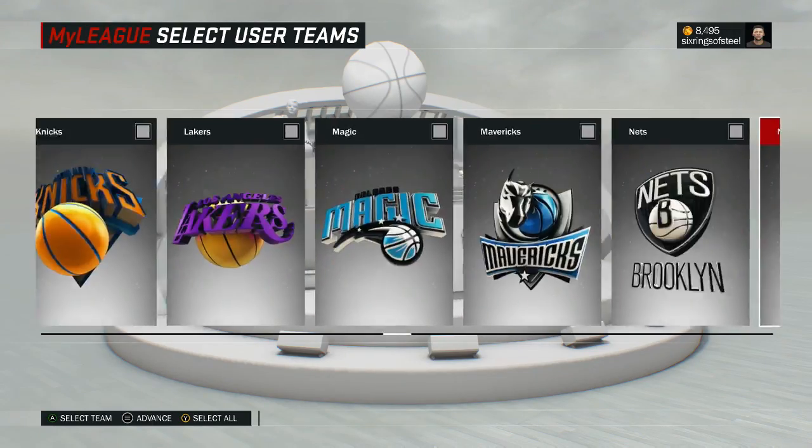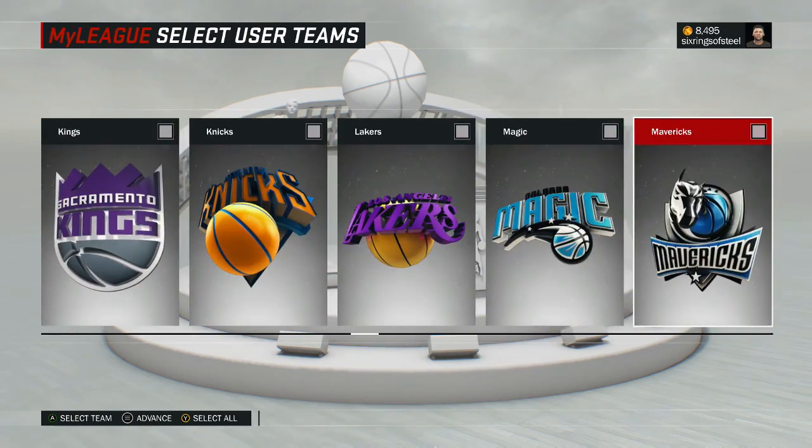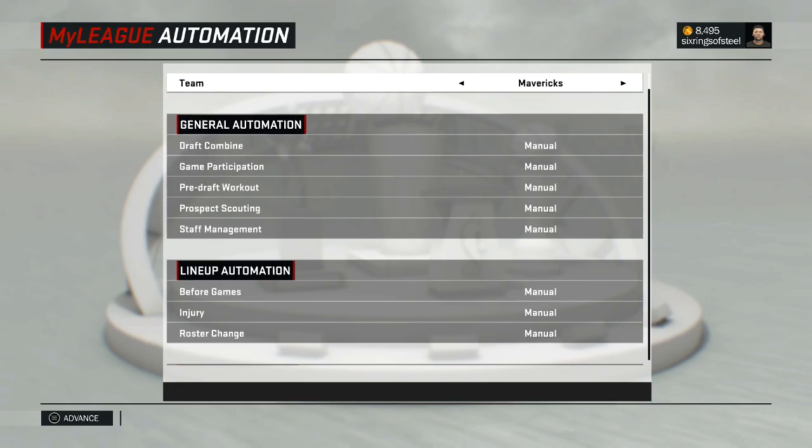What is going on everybody — today I'm here with a very highly requested video: the blindfold trade challenge finder video. I randomly selected the Dallas Mavericks, one of the worst teams in the NBA this year, so this will be interesting.